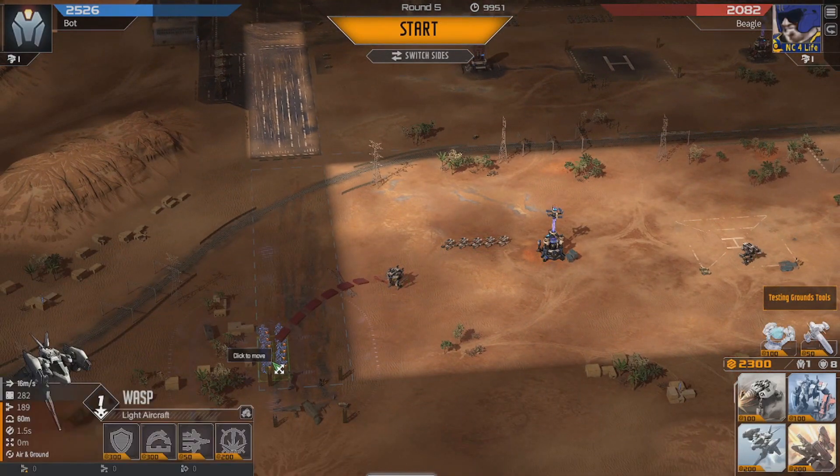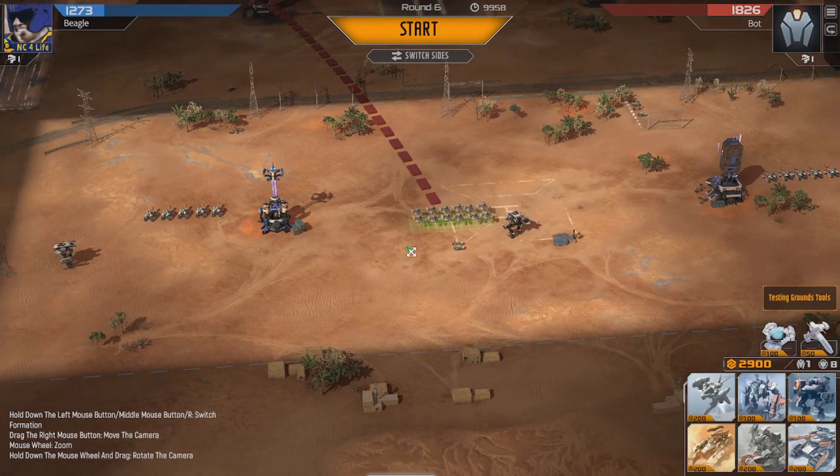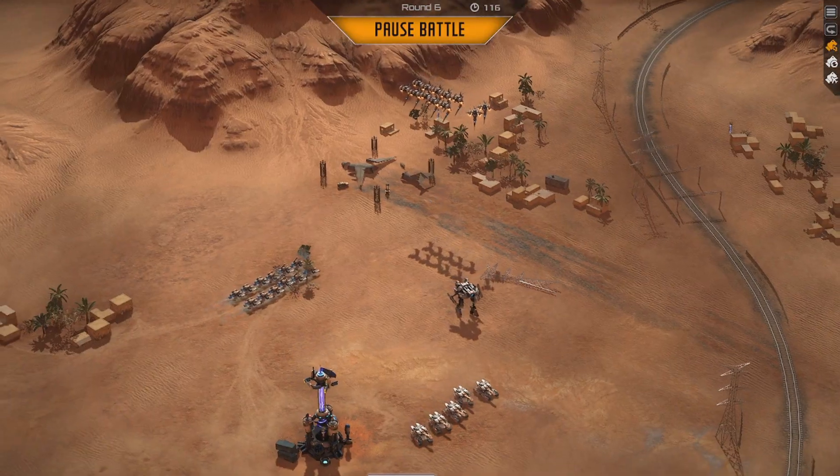Crawlers are really popular to flank with, but sometimes you'll see enemies flank with air units as well. But if you also deploy units that can hit air on your sides, you'll stay protected.